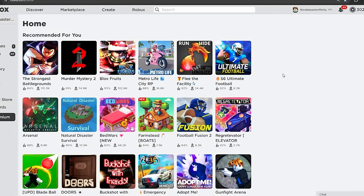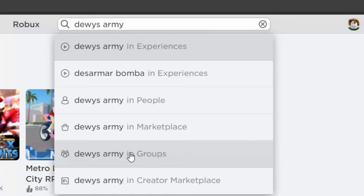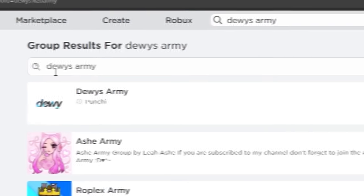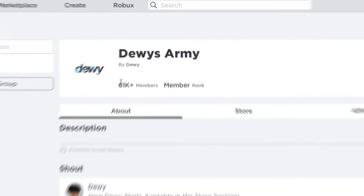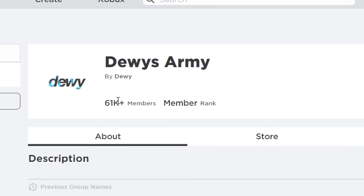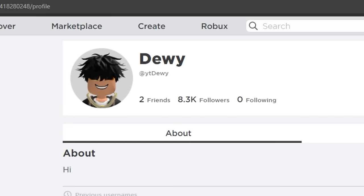Another way to get free Robux is by going to the top search bar and searching 'Dewey's Army,' then going to Groups. You should see it as the first result — Dewey's Army with 61,000 members. Join this group because I always give away Robux daily and by the hour, giving away millions of Robux. While you're at it, click on my name and follow me and add me as a friend.